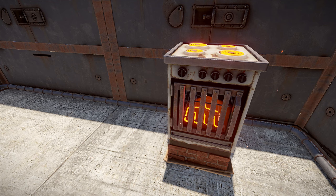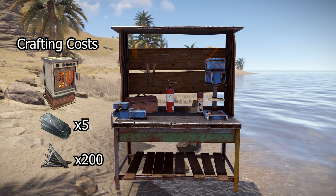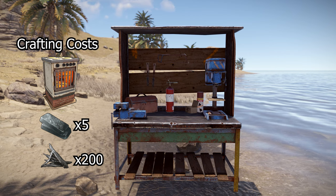The final new item added along with the industrial items is the electric furnace. Just as its name implies, it is a furnace that is powered by electricity. The furnace uses 3 power and smelts resources around 35% faster than regular wood-powered furnaces. The downside is that it doesn't produce charcoal at all. They can be researched for 75 scrap and crafted for 5 high quality metal and 200 metal fragments at a level 2 workbench.